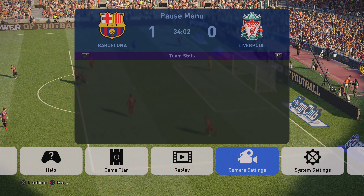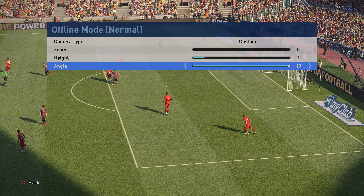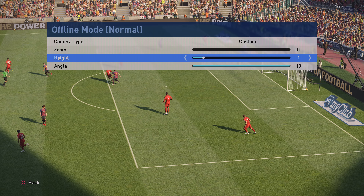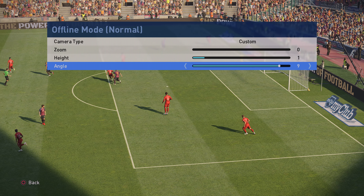I'll just share the camera angle now. So it's about the 30th minute. It's a custom camera: zoom zero, height one, angle ten. You can adjust the height if you want — you can play around with it — but I think one is probably the best. It gets you that little bit closer to the action.